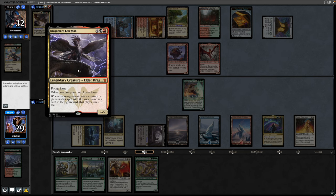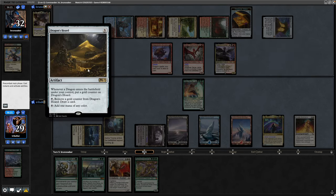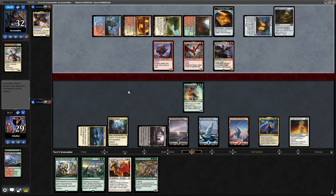It's bomb after bomb — Dragonlord Kolagan this time, giving all their dragons haste, then playing Dragon's Horde after that. Got them down to two cards in hand but they're going to whack us for a lot of damage here.